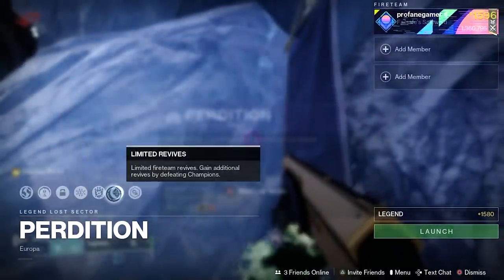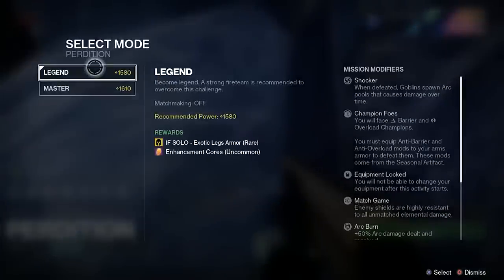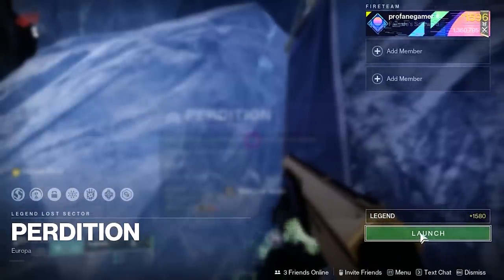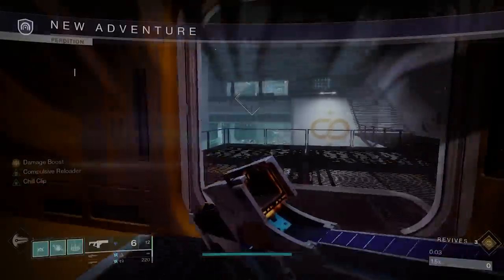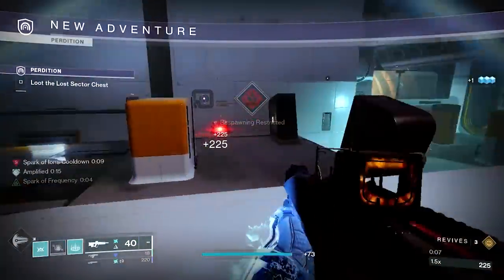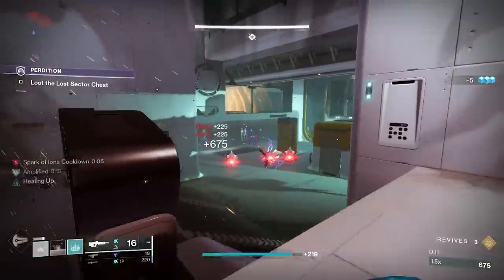The Perdition Lost Sector puts you up against the Vex, where you'll have Anti-Barrier Hobgoblins, along with Overload Minotaur. There will be two Wyverns at the later stages of this Lost Sector, along with a mini Hydra boss that will follow you throughout. Your enemies will have Void and Arc shields, and the Daily Acute Burn is Arc, giving you and your enemies an increase in Arc damage.